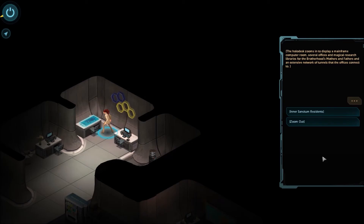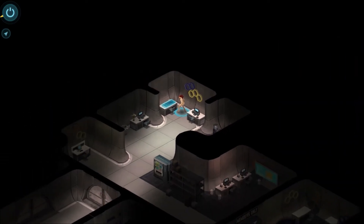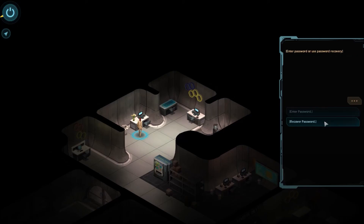The inner sanctum, if you please. The holo desk zooms in to display the mainframe computer room, several offices, and the magical research libraries for the brotherhood's mothers and fathers, and an extensive network of tunnels that the offices connect to. Inner sanctum residents: Grandmother Jessica, Father Willie, Mother Leanne, Queen in Waiting, Sister Mary Louise, Father Weinsman... I don't see Shane's name. I don't see it — I'm getting worried. Shane's probably dead at this point. Alpha sword. Admin functions. I'm assuming I can't get in here.